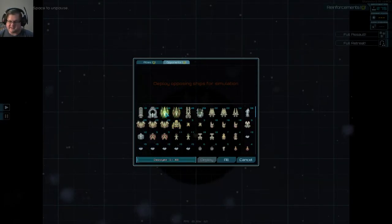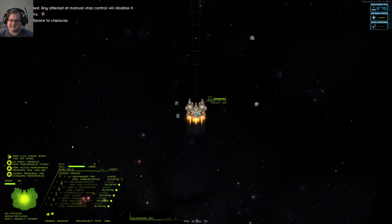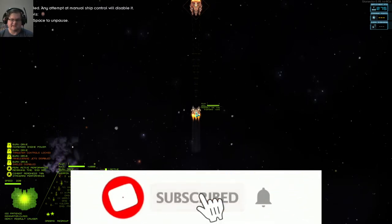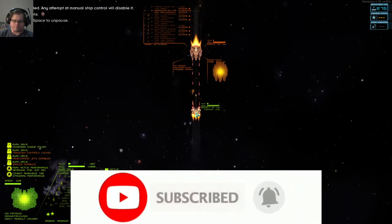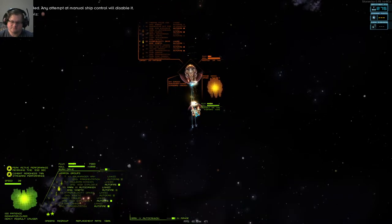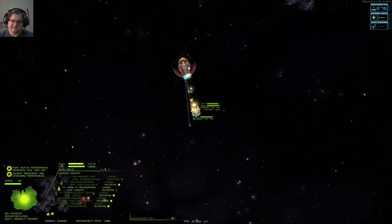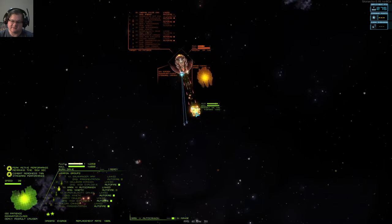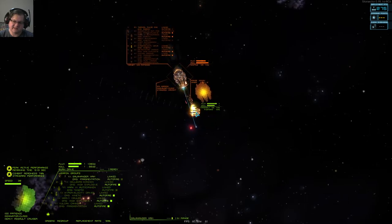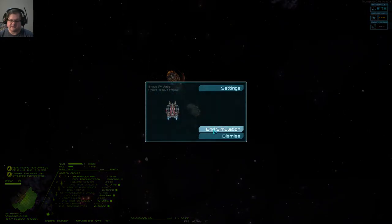I don't think it can take on an Onslaught. Let's go ahead and see how badly this goes, but I have a feeling it will just get completely trounced because the Dominator is very much a line ship — sort of a miniature Onslaught if you will. The Onslaught will be able to max out its shields, use its big guns to deal a bunch of damage, and then stay in close. Yeah, that's going to be a very one-sided fight.